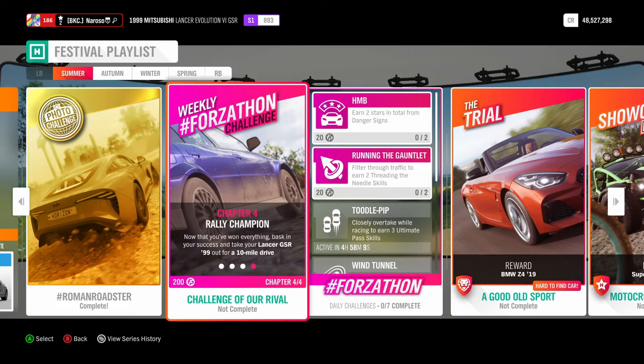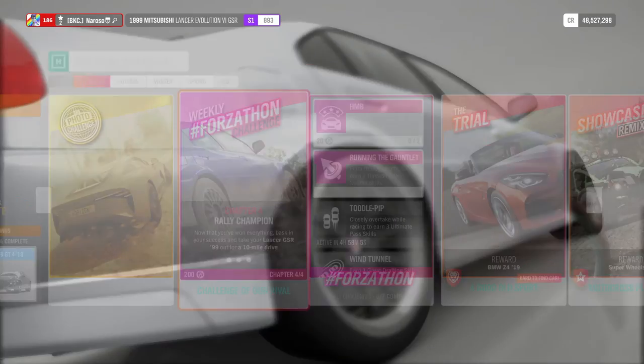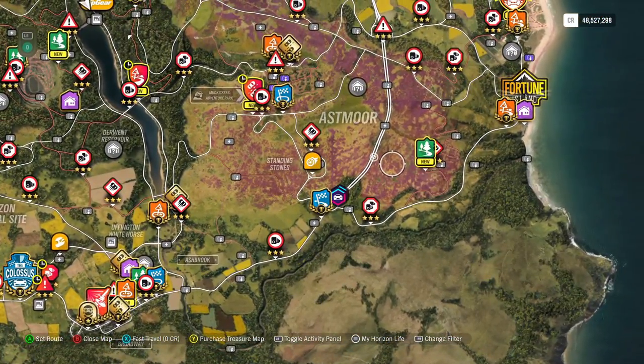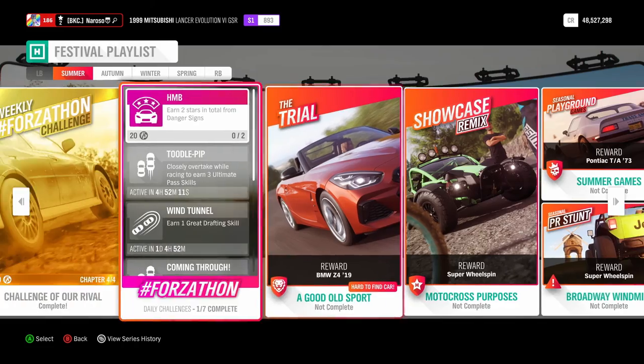For our final chapter, we're going to have to take this car for a 10 mile drive. If you really want to grind this out, I'd recommend going on the motorway and just going back and forth on it until you complete the challenge. After a couple of laps of the motorway, we have a completed Weekly Forzathon challenge.